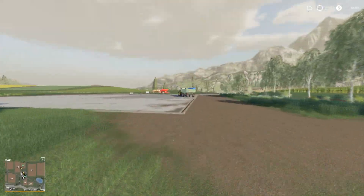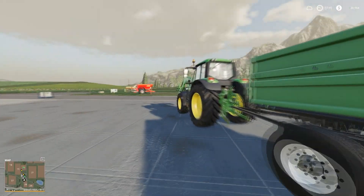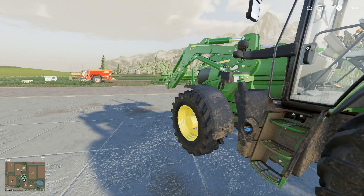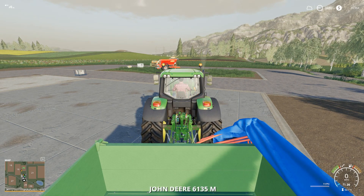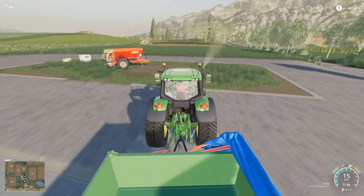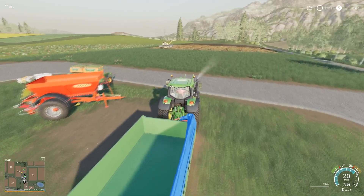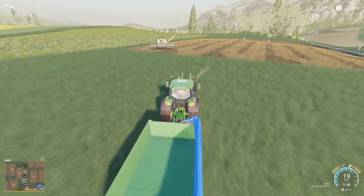Hello everyone and welcome back to Farming Simulator 19. Today we are planting some oats, just in case we want to eventually get horses. And I think we're going to do a little forestry just to get some money and have something to do while this tractor plants.